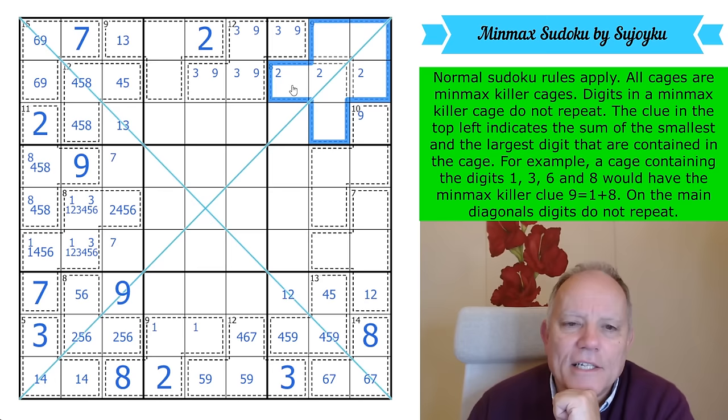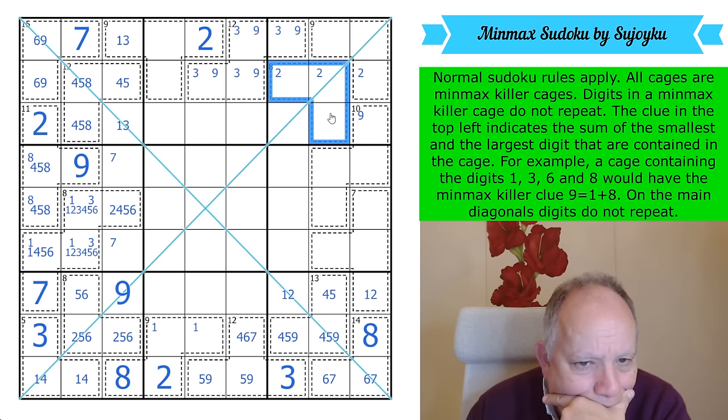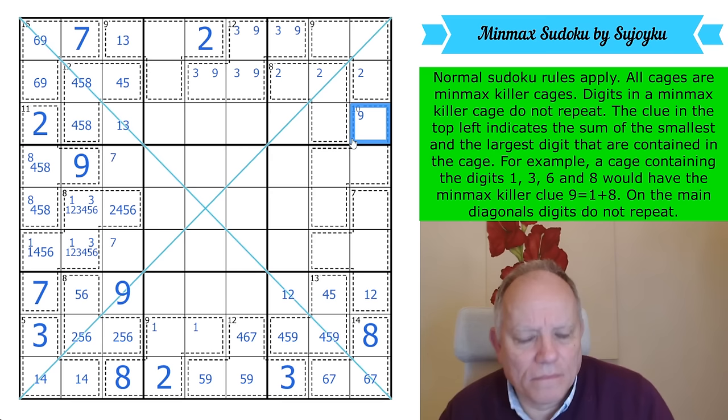Could this 8-cage be 3, 4, 5? And I don't even have an x-wing on nines there that puts 9 here necessarily. This is proving quite tricky.